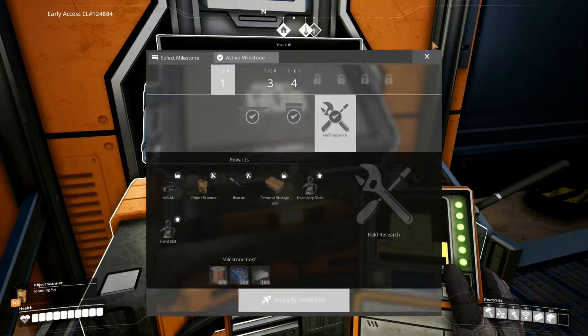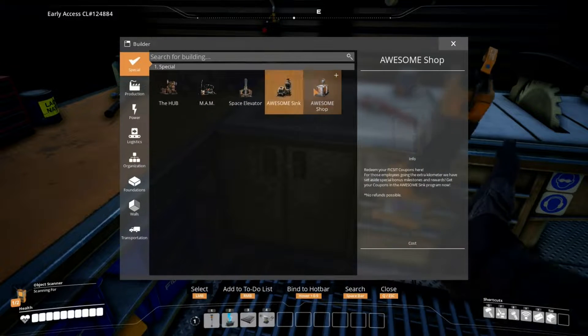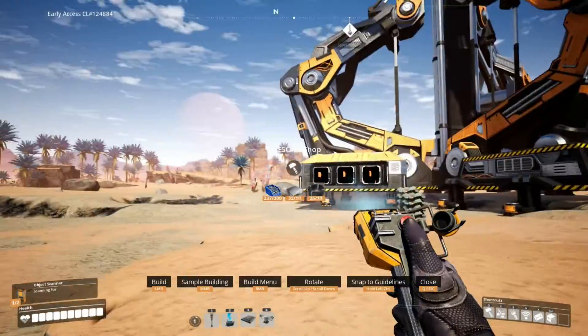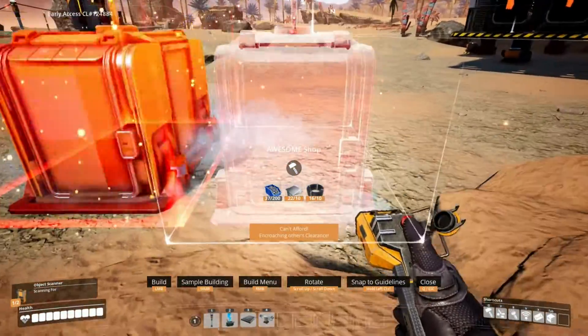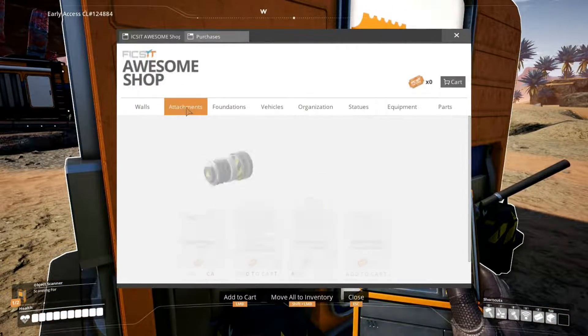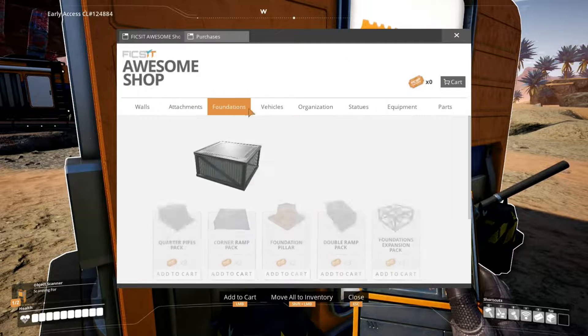I'll look more into this, but for right now to end off this episode I want to go ahead and make the awesome shop because that seems pretty fun. Let's go ahead and make that. Finally got the materials to build the awesome shop - let's build it right here. The description says 'redeem your fix-it coupons here.' Fix-it is the name of the company apparently - it's just such a weird thing. So you need to get coupons - how do you get coupons? This is so weird.